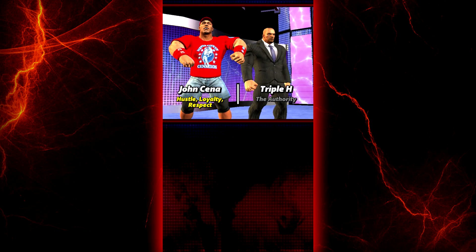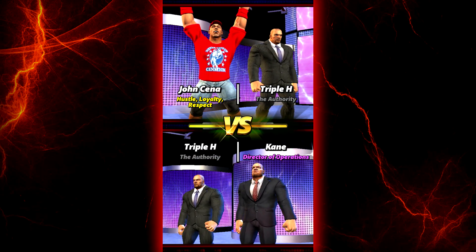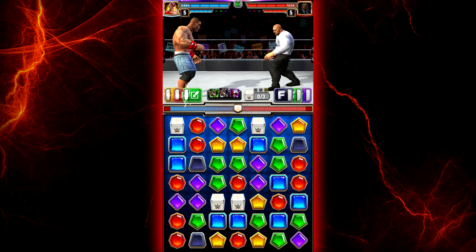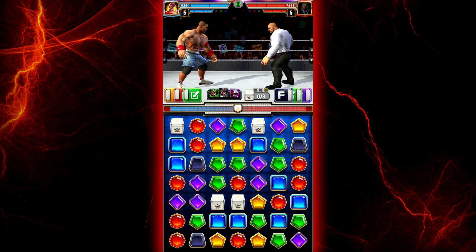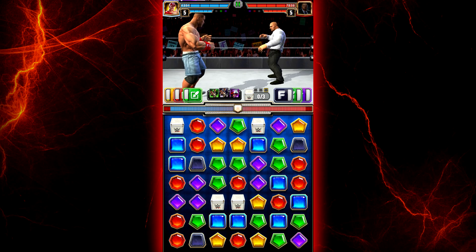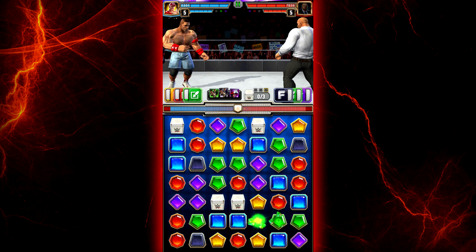Alright, so this one's kind of an important match. We're on the live tour and this will give us 400 tokens to open up a superstar pack. So we got John Cena and Triple H versus Triple H and Kane. Alright, so yellow, red, and green. And we also share green, so I need to make sure I get as many greens as I can here.